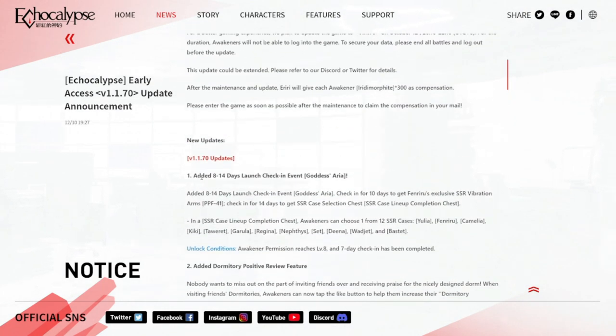I'm going to be talking about the 8 to 14 days launch check-in event, Goddess Aria. Check in for 10 days to get Fenriru's exclusive SSR vibration arms, PPF-41. Then check in for 14 days to get the SSR selection chest and SSR case lineup completion chest.